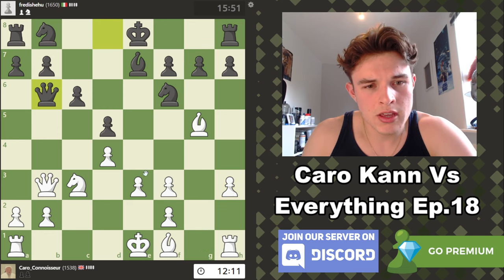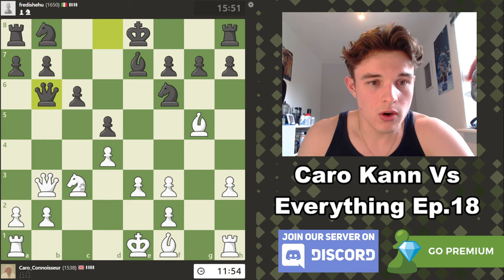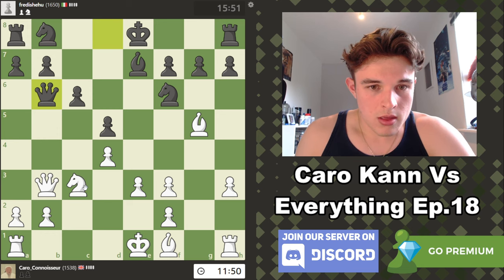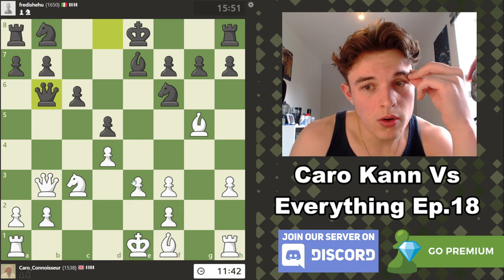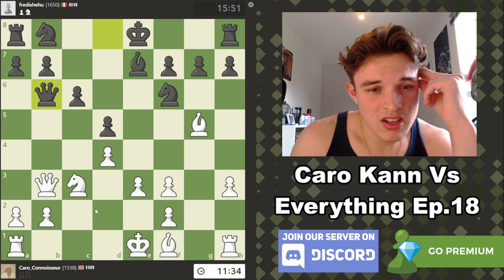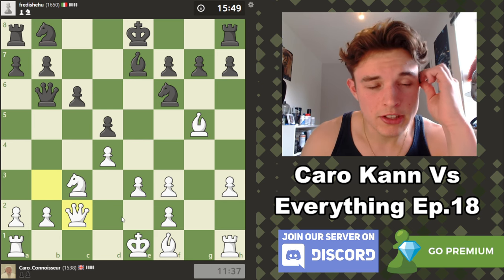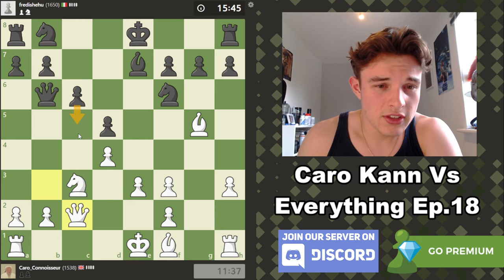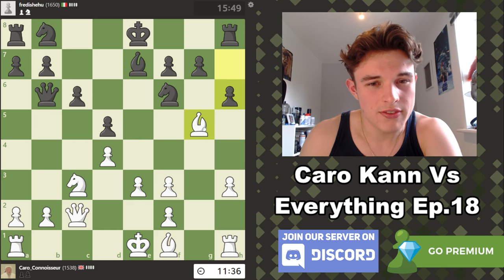A very big part of me wants to go Queen C2 right now. I've just created a massive problem in my opponent's position by opening the G file — I'm trying to attack him, and therefore I don't want to trade Queens. I know it technically wastes a move, because I went Queen B3 and back to C2, but I also encouraged my opponent to take by doing that. The Queen on B6 is only really attacking B2, and if my Queen is defending B2 it cancels out. If I put a Bishop on D3 as well, I can line up a nice battery, and I can also castle Queenside.